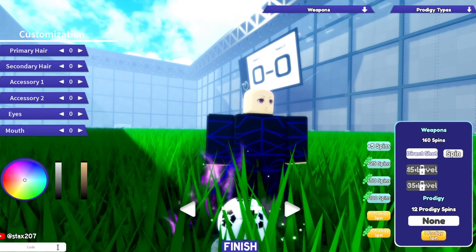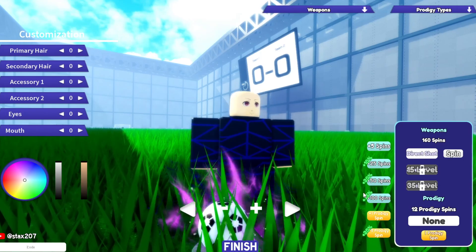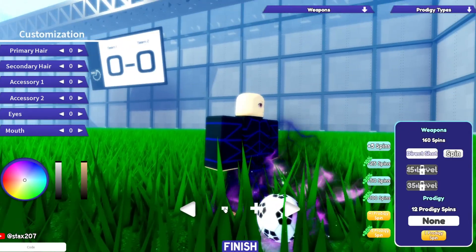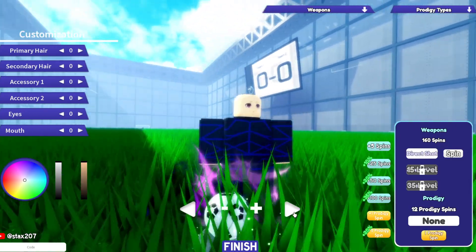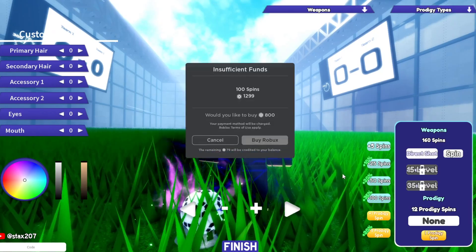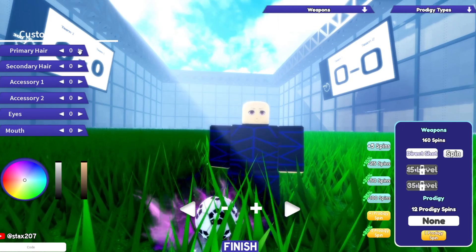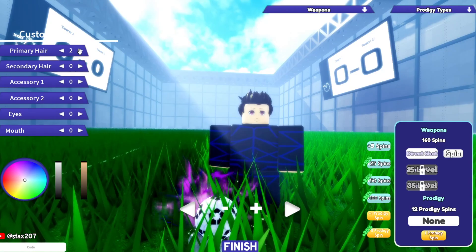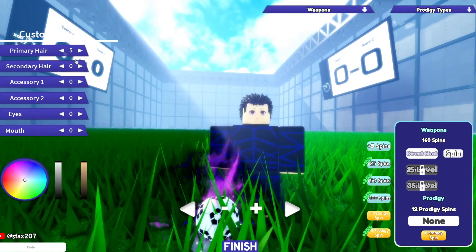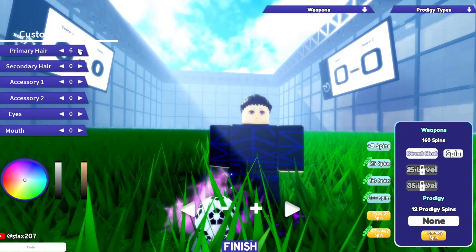So the only working codes right now are '10KLikes' and 'BaruUpdate' — get those for yourselves. If any new codes come out, I'll update you guys, so make sure you subscribe and turn on post notifications. After redeeming all valid codes, I've got 160 spins and 12 prodigy spins total — not bad!